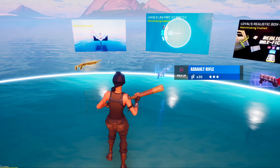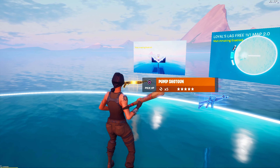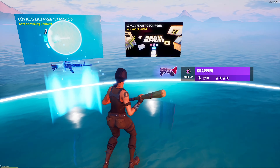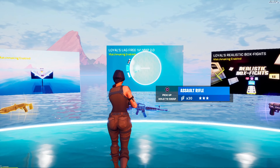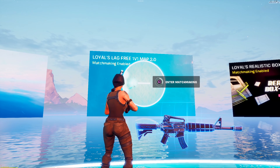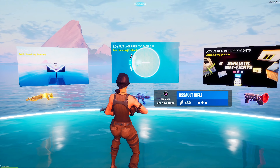When you spawn in, you can see some guns to your side. I only put the guns that you need and that are most popular — so there's obviously the gold pump, blue AR, and grapple. That's it, I didn't add anything else. On the side, there's also matchmaking, so if you want to play with other players in a region, just matchmake and you'll 1v1 against others.